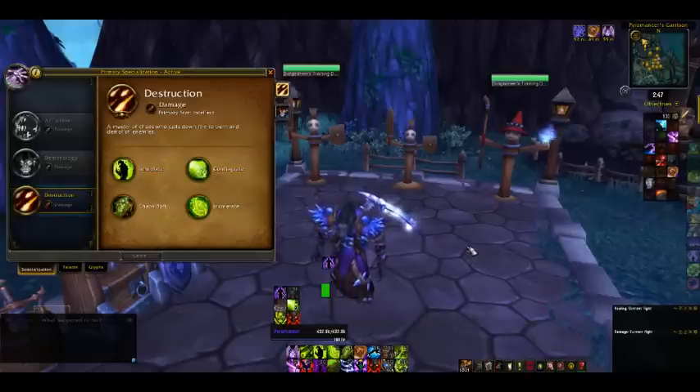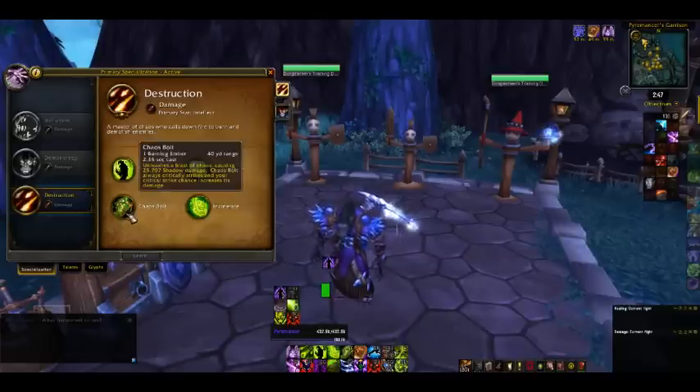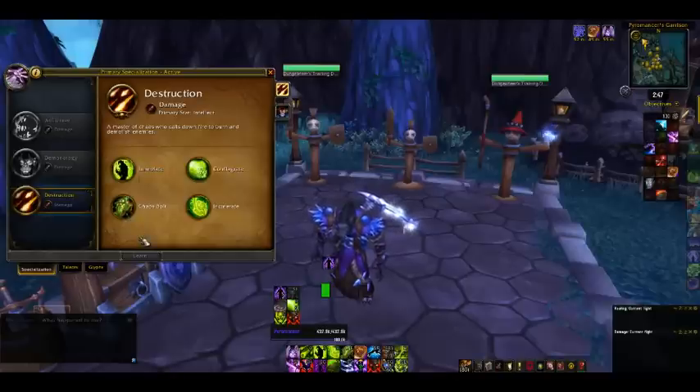Destruction is basically a Fire Warlock. It's like a badass version of a Fire Mage, because they get to summon demons. They have a pretty crazy move called Chaos Bolt — we'll get into that. The four basic rotational spells for a Destruction Warlock are: Immolate, Conflagrate, Incinerate, and Chaos Bolt.